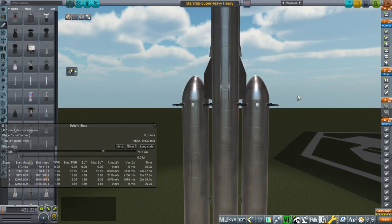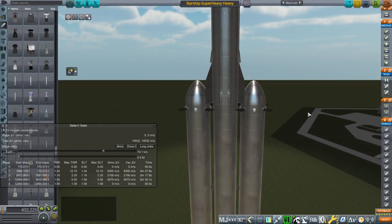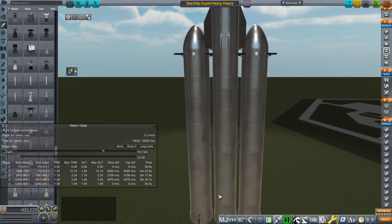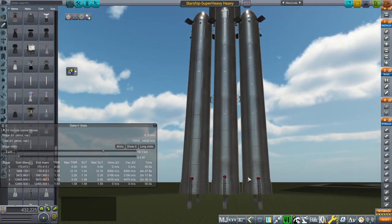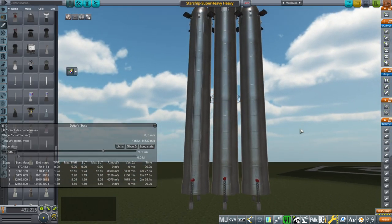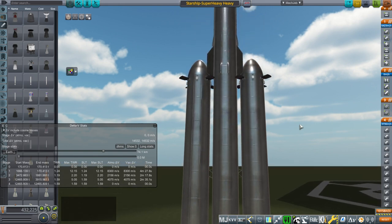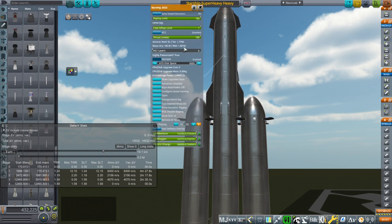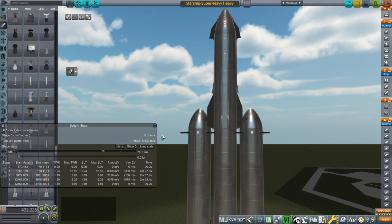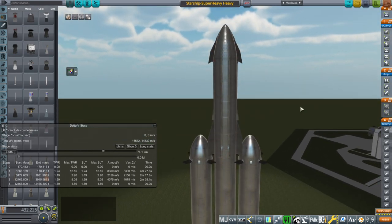We are just testing the delta-v situation. We're getting off the pad with a 1.59 thrust-to-weight ratio, which is healthy, so missing 16 engines on the core isn't going to hurt anything there. We can improve performance by throwing on some vacuum engines instead, but we'll go with this for now. We are going with the nine-engine Starship — a 1,600-ton Starship, full of fuel, with plenty of thrust-to-weight ratio.